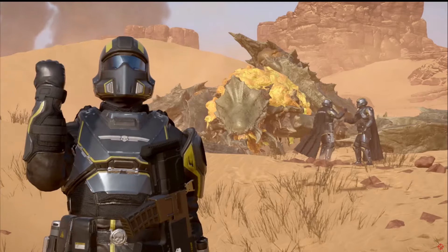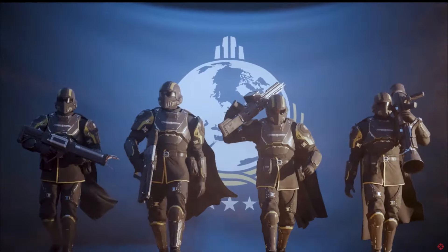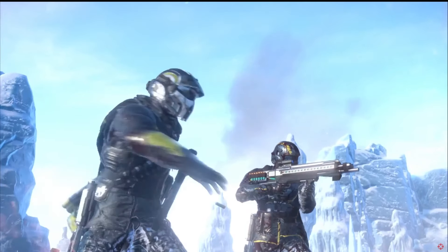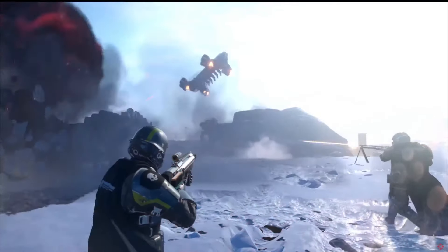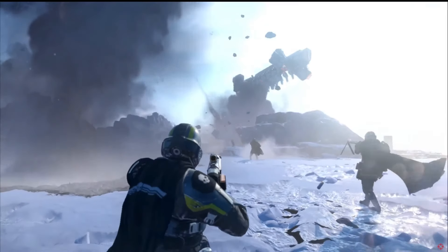The game is already looking gorgeous, but these animations are just what the super earth doctors have ordered — capes blowing gloriously in the wind, the mechanics of the guns as they fire, even how the diver drops his gun to his hip before throwing a grenade. It all looks absolutely wonderful and fluid, and just look at that crater when the explosion hits — it looks amazing.